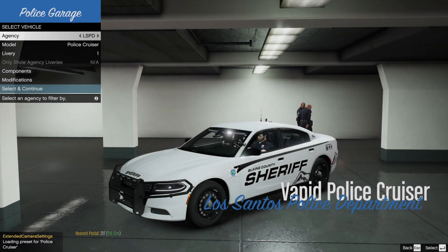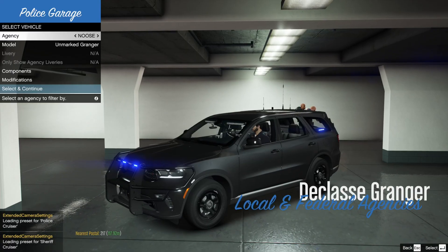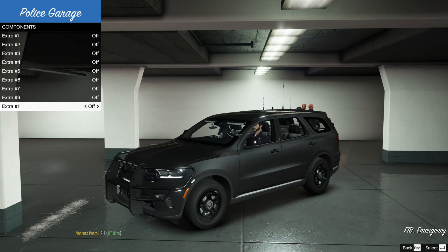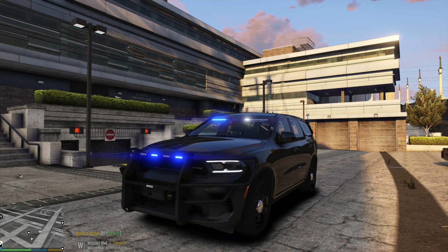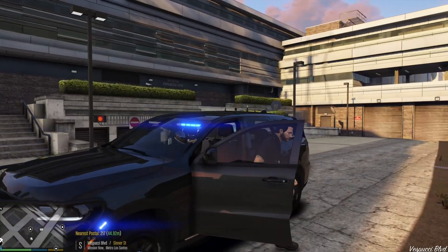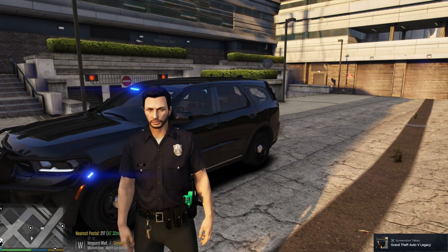Then go to the police garage and grab a vehicle. I have custom mod vehicles, but you'll have the default ones. For components, turn everything off and select and continue. For your lights, it's going to be the letter E — I personally use ELS so I use the letter J, but until you get ELS installed, it's the letter E for you.